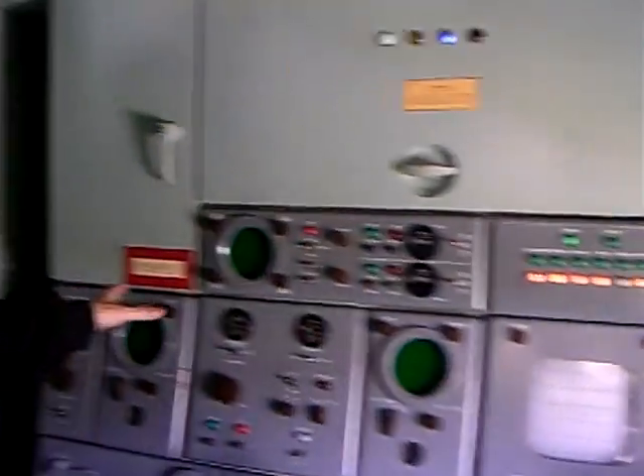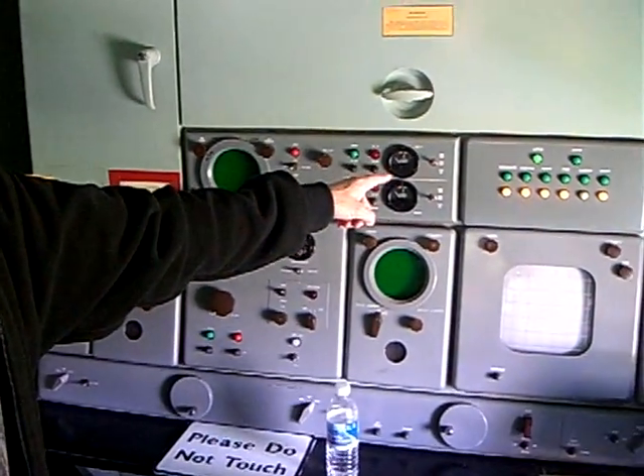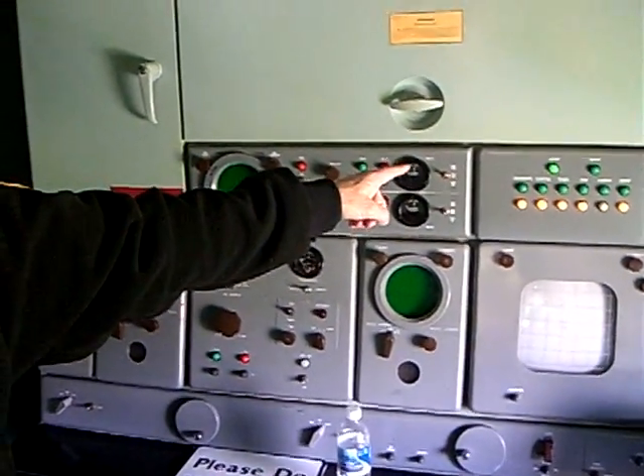This is the console for the target tracking radar. Next door they probably told you that when they decide a target is an enemy, they designate it. They designate the target — the operator puts his crosshairs, using a hand wheel, over that target and designates it by pushing the button. That does two things: one is it sets off our designate light, so we know we're having a target designated.